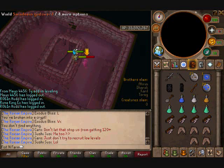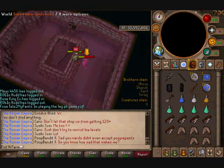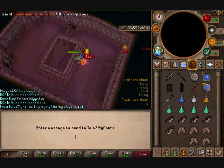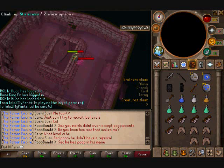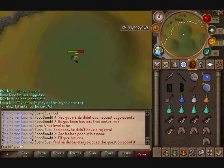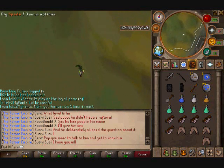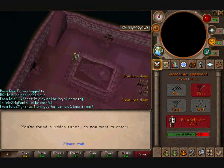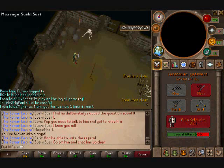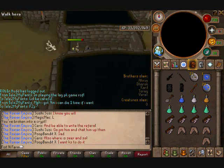It makes it a lot harder for him to hit you because its special attack cuts damage by like 50% — or at least I think that's what it does. This dude's crazy. Goes to my tunnel — switching back to Saradomin sword.